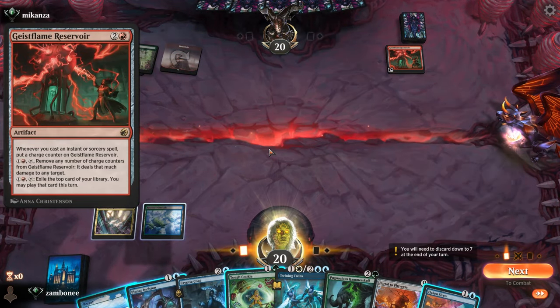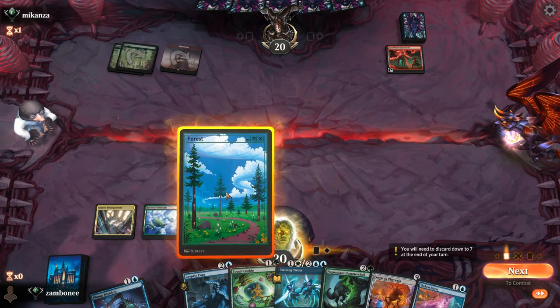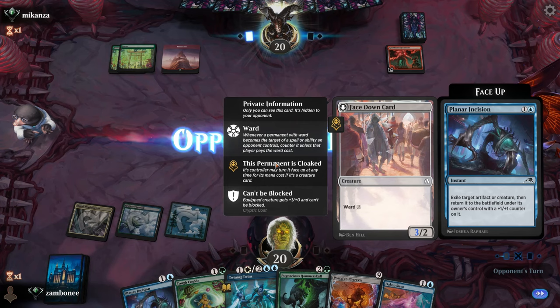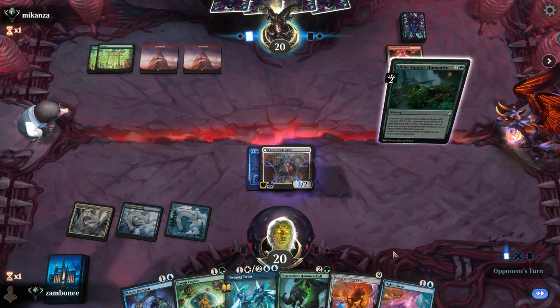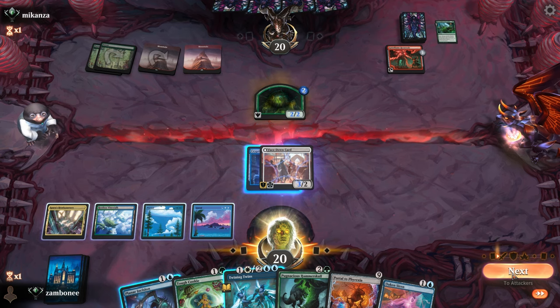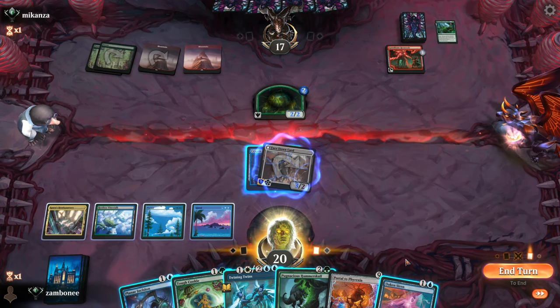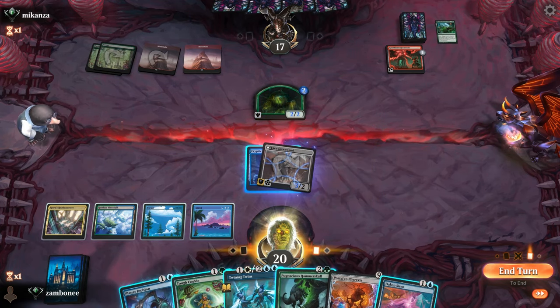What the hell is this? Whenever you cast an instant or sorcery, remove any number of counters — it deals that much damage to any target. I guess I'm not getting a Hammer Skull underneath there. The thing I need in my hand is not... that's interesting. Well, I guess that coat's not coming back to my hand, although I could Planar Incision it.